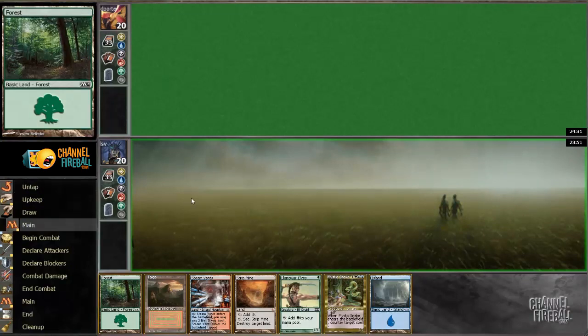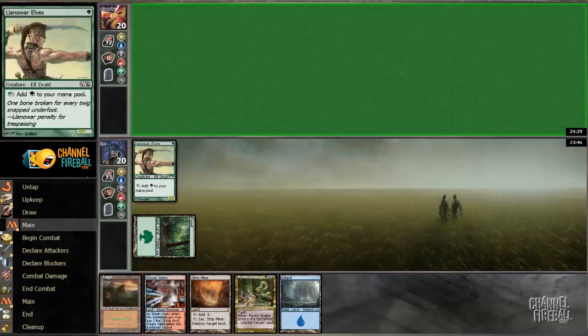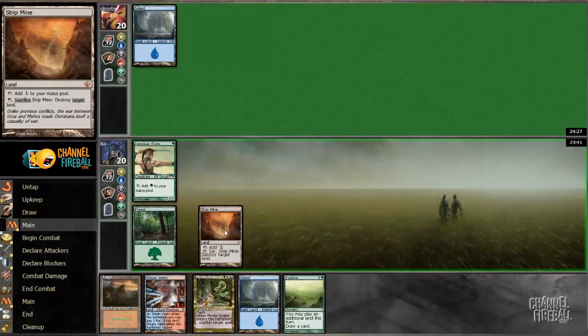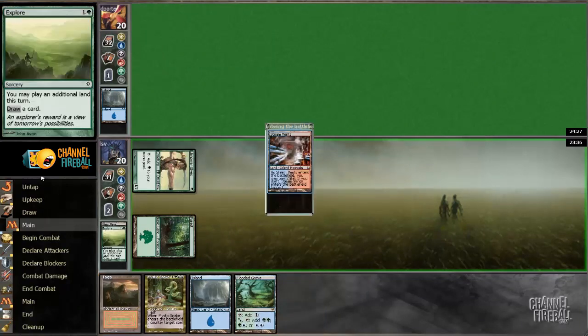Let's see — is there a reason to play Taiga here? I don't believe there is, since Steam Vents is a land I'm going to be putting a high priority on playing at some point, so might as well do that. Explore is nice. Let's Strip Mine the island so I can't get four-stripped, and then play Steam Vents.